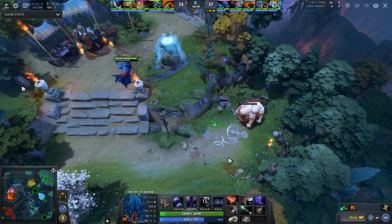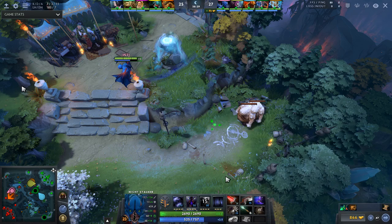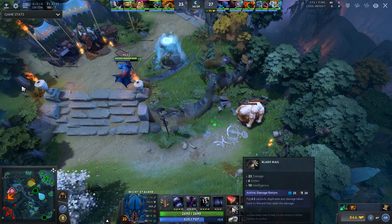I'd say the only core item you really need to worry about is Midas, because it helps you get those items, especially if you're offline Night Stalker, which I was this game. But other than that, you're just building situational damage based on the game's terms. So like against Bristleback, you go Silver Edge. If you need a Diffusal for Ethereal States, then you go Diffusal.